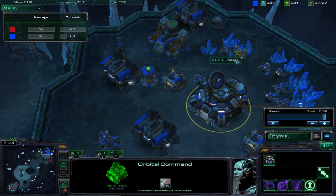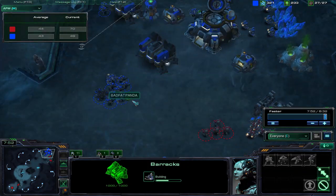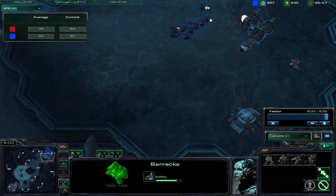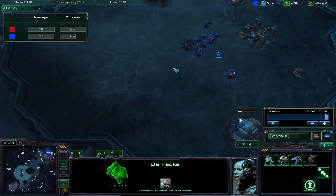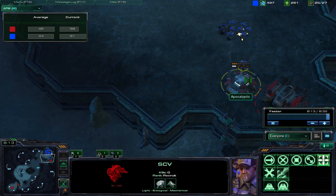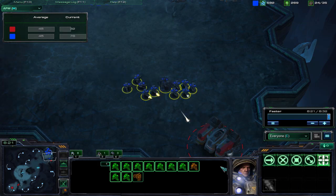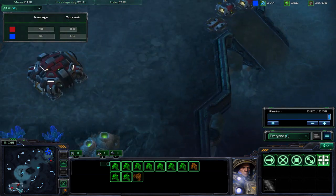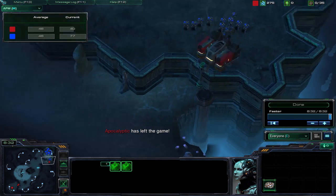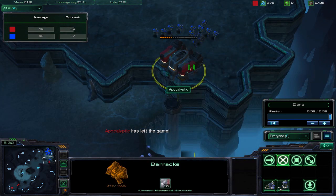I am still building SCVs and calling down mules. I'm building another bunker and another barracks, putting a tech lab on it so I can get more marauders. I definitely want one SCV because marines sometimes auto-target SCVs — they can be used to tank just a little bit of damage. So that was pretty much it, and that is the game. I didn't know he was going to GG at this point. A lot of times people who proxy barracks have gates and cybernetics cores and all that back in their base, but that was it — he just decided to leave the game.